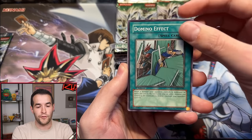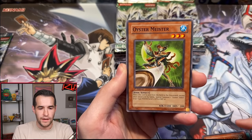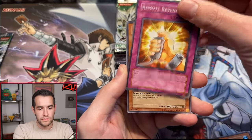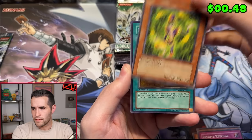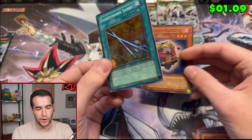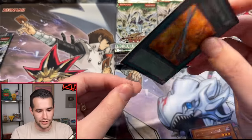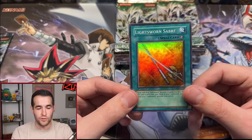Mega Bunny, Domino Effect — first pack of 24. Twin Shield Defender, Oyster Meister, Remote Revenge, Crabons — is that worth anything because of Edison? Maybe. We have a Light Sworn Saber. There's a rare at the back. Our first pack with a super rare — that's good. So we don't have to worry about not getting any foils right off the bat. It's a Super Rare Light Sworn Saber. Very nice.